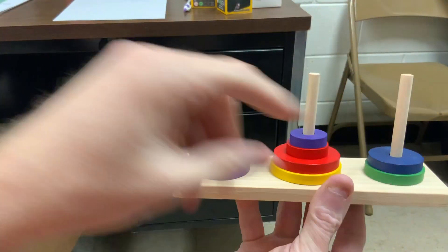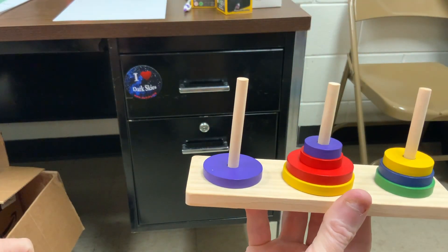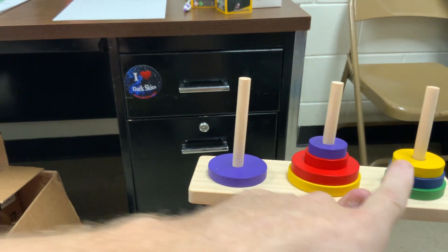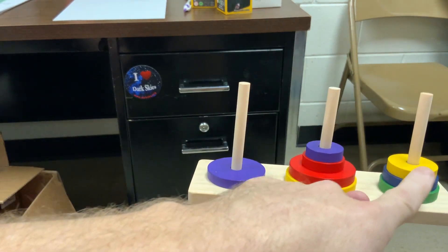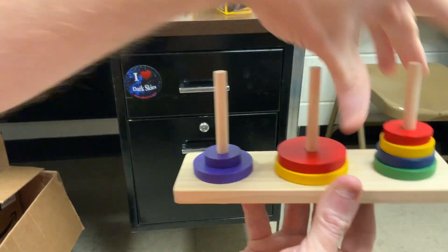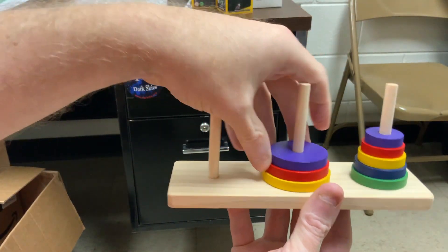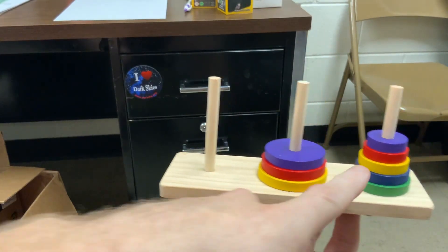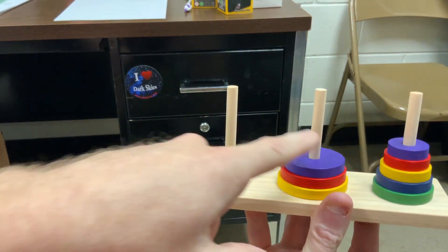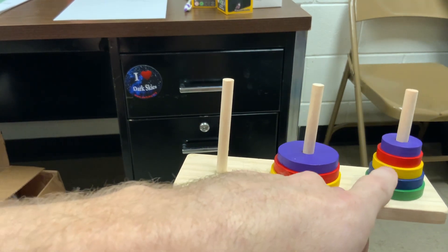Now the yellow moves on top of the blue. Okay, then these top two need to work their way on the yellow. First and third are at my disposal: third, first. Okay, now the bigger purple can move. And then this set of five needs to move from post three to post two. I've got post one and two to work with: post two, one, two, one, two.